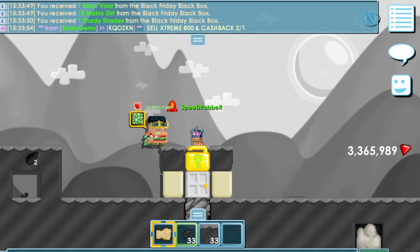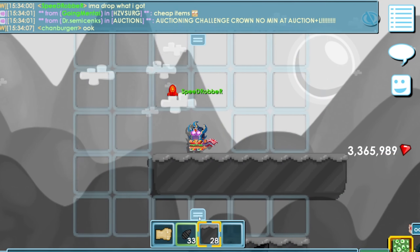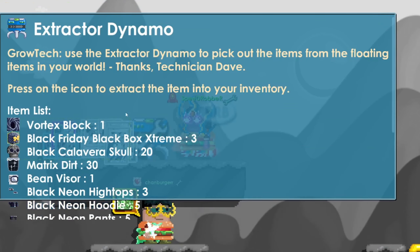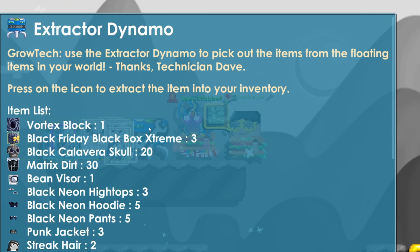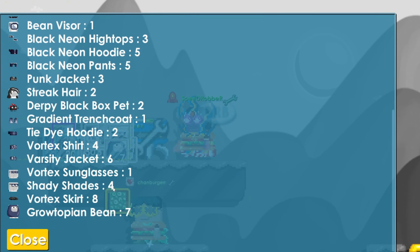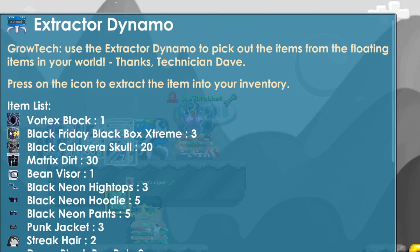All right, let's see what I got. I dropped everything, let's take a look. We got three Black Friday extreme boxes, which is pretty good. We got one bean visor, which is something we wanted. We got four of the shady shades, which is what we wanted. I think the Gritobia beans sell for like 30 world locks, so 30 times 7 — not bad at all. And we got 30 black box pets. I have no idea what that is, but let's grab the Black Friday box right now.